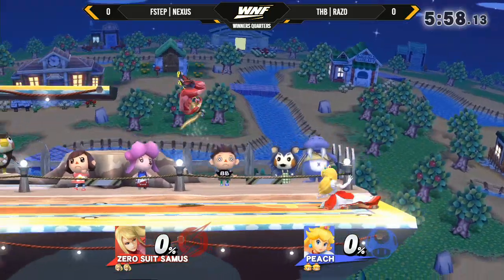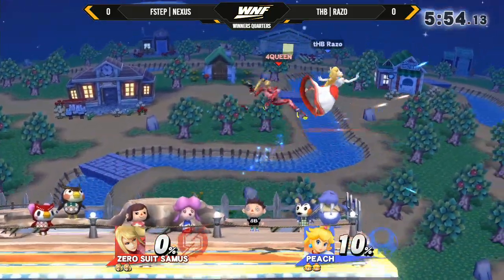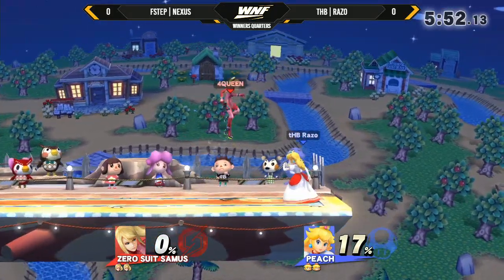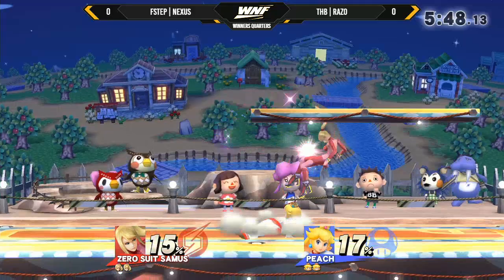Me and Nexus locked eyes before the set — it looked like he was pretty determined. And here's the grab. Usually you don't see Zero Suits, especially at zero percent, going right into the up airs. Usually you go forward air just for the damage.